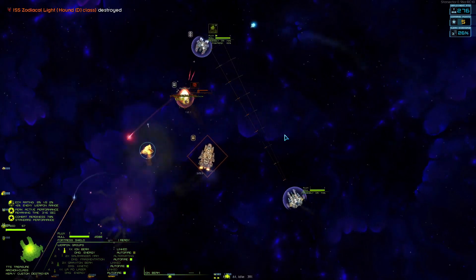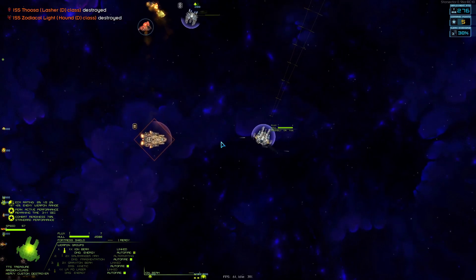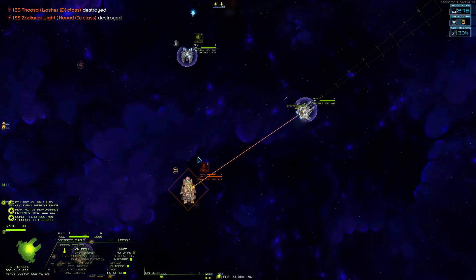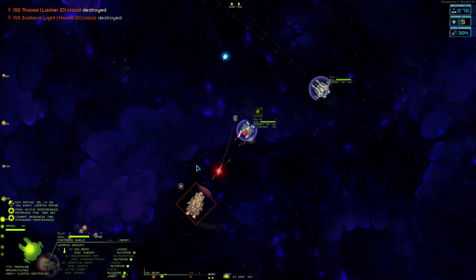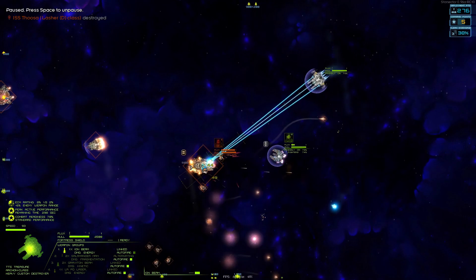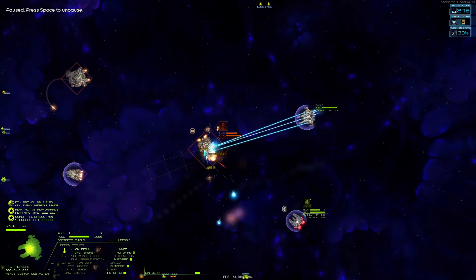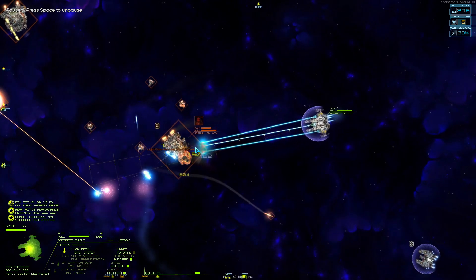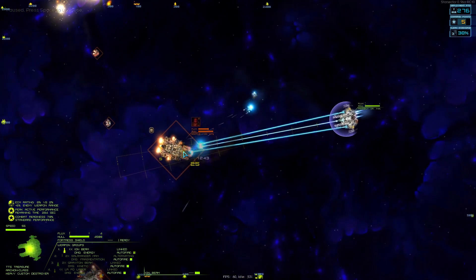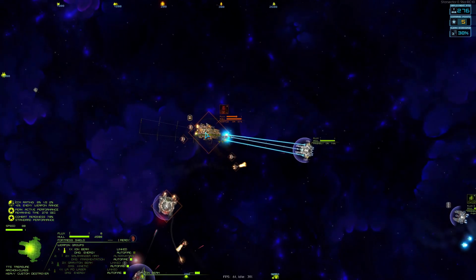Engines are back online - turning around. We're winning, we will win this fight. We don't do much damage but I'm turning off some of their systems with EMPs, keeping them so they can't lower their shields safely, can't ever get their flux reduced. We're doing something.